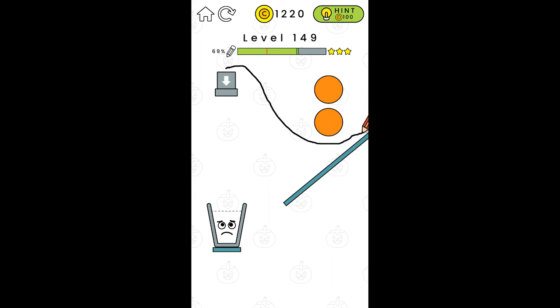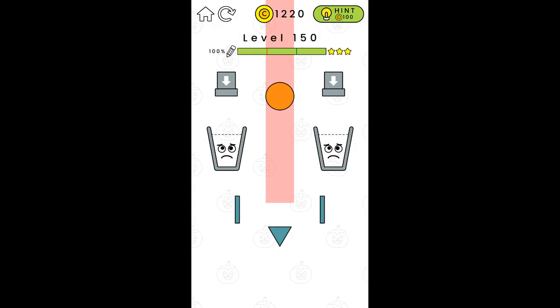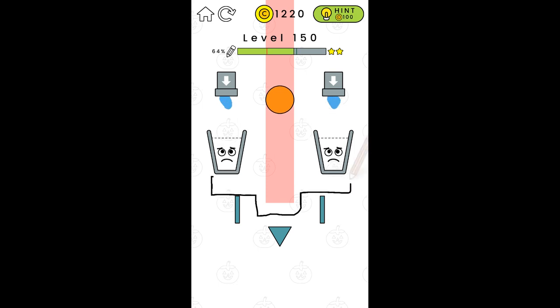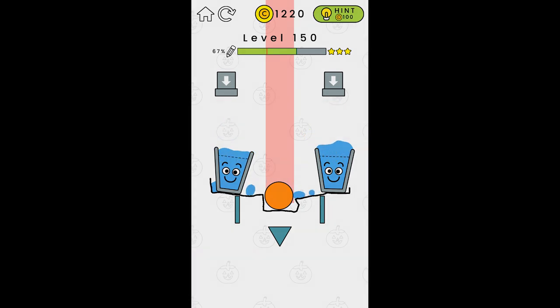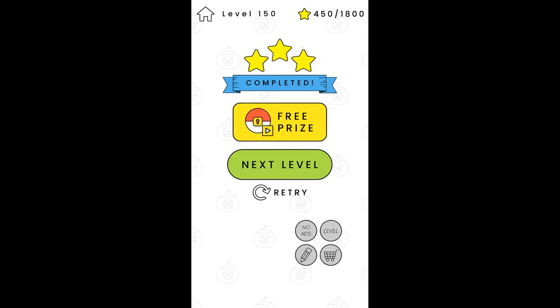That level looks very familiar, and it wasn't any harder. All right — level 150, last one for today. Can we beat it? Just beat it. Can't draw two flat lines. I think that's three stars — apparently I can. And that is it, ladies and gentlemen. Thanks for watching. I'll see you again in episode two.